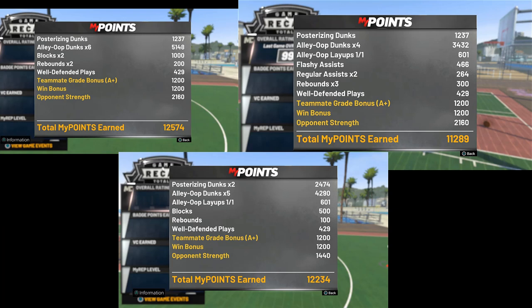We're gonna cover centers and guards — how to do this on all builds. Notice how sometimes Nate was capped on his alley-oop dunks. We found five to be the magic number — we got five, more than four and six, because for some reason 2K will cap you out on the amount of alley-oops you can take. If you're a guard, the most alley-oops you can throw is eight. So it's four, five, or six for a center and eight for a guard.